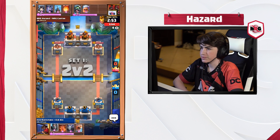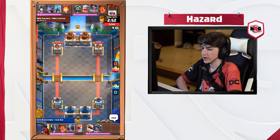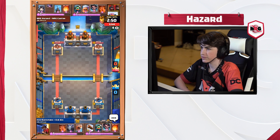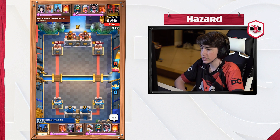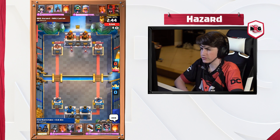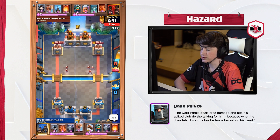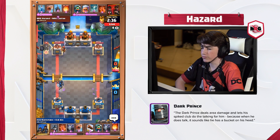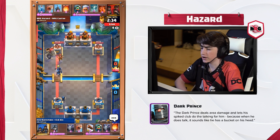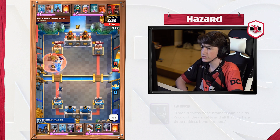Starting into the match here, obviously me and Carter against Gio and Backstab. Gio and Backstab played really well on the set — there really wasn't much we could have done. We felt like they kind of out-decked us, out-prepared us. The decks were just a little bit better than ours. They had the Dark Prince and the Guards, which are really good in 2v2 because they're really good against spells, which there are an abundance of in 2v2.